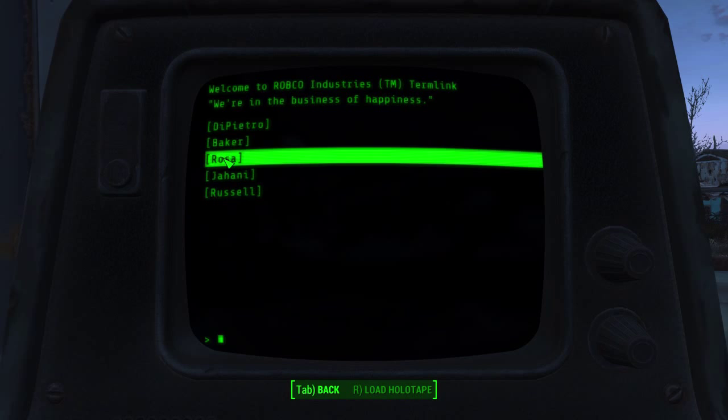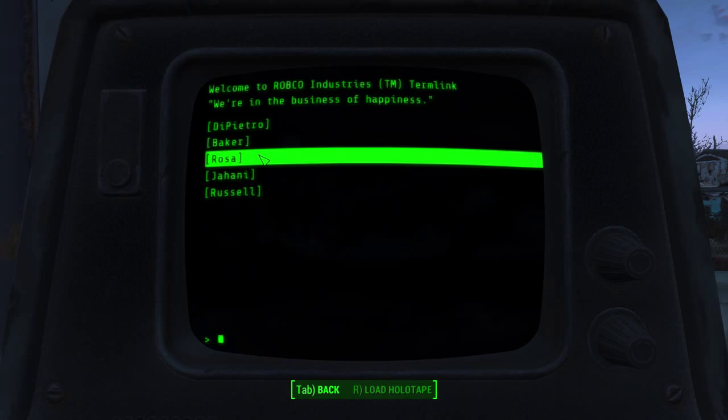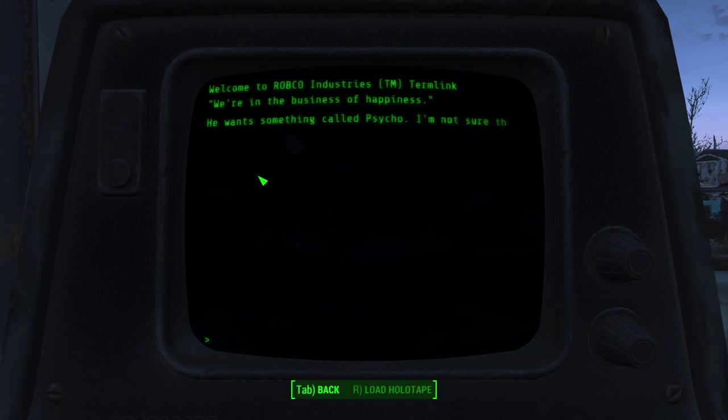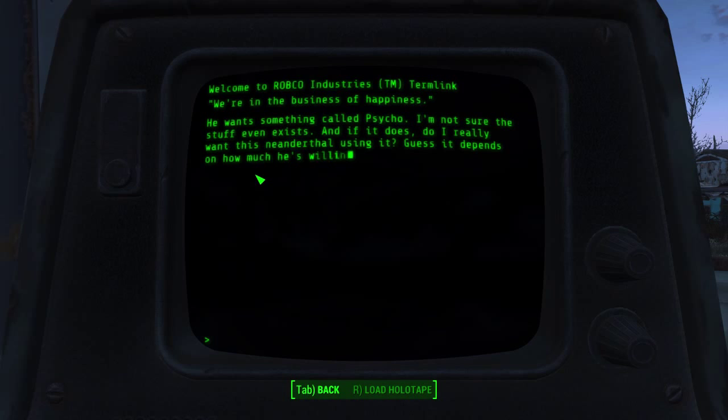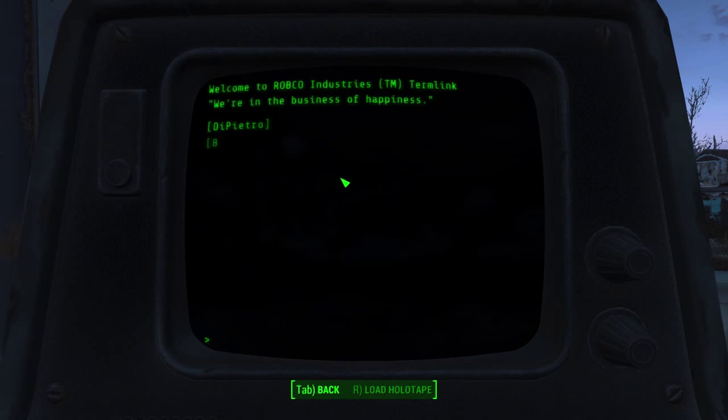So, that's Baker. Rosa — still trying to get her some Buffout. Didn't expect the rationing to affect this, but it is what it is. Rosa's house is the one with all the workshops and such, across the road from my house. Jahani — wants something called Psycho. Not sure that stuff even exists. And if it does, do I really want this Neanderthal using it? Guess it depends on how much he's willing to spend. I'll put some feelers out for my army connection, see where that goes.